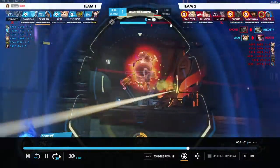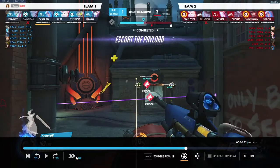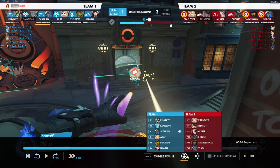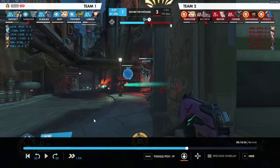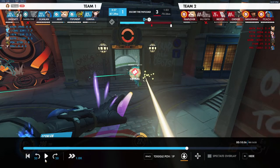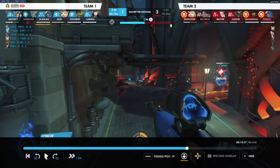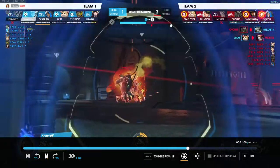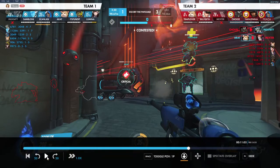Very nice sleep. Nade on the baby D.Va probably wasn't necessary, especially since we just landed a shot on her — that's 70 healing, which nearly tops off her health. The nade ends up getting wasted, and now imagine if we needed that anti-nade on Hog — that would have stopped him from getting healed by nano boost and potentially healed up our Genji too.